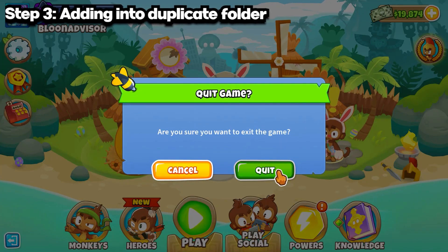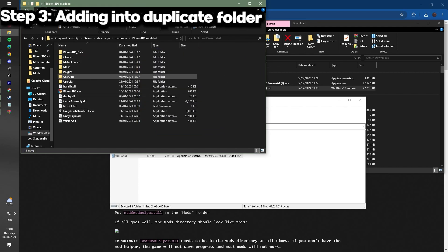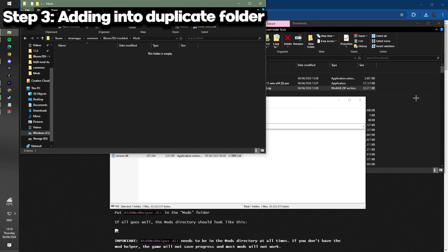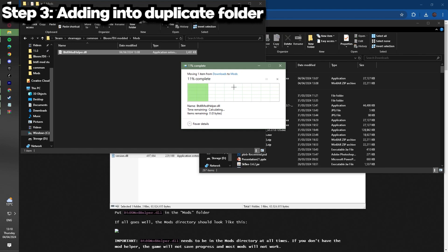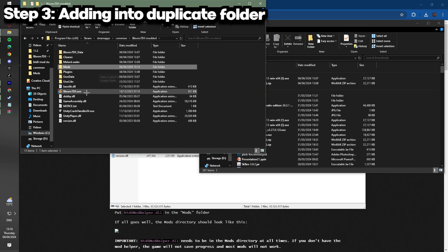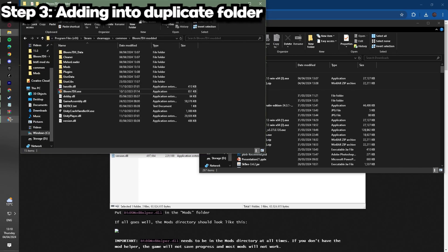Now that it's launched, you're actually going to want to close it again. It might seem a little counterintuitive, but you'll see why. You'll notice that a few folders have been installed into your folder. Now you'll want to get the BTD6 Mod Helper DLL and drag it into your Mods folder. Wait for that, then launch it from here — not the Steam version. Launch it from the 'BTD6 Modded' folder, or whatever you named it.